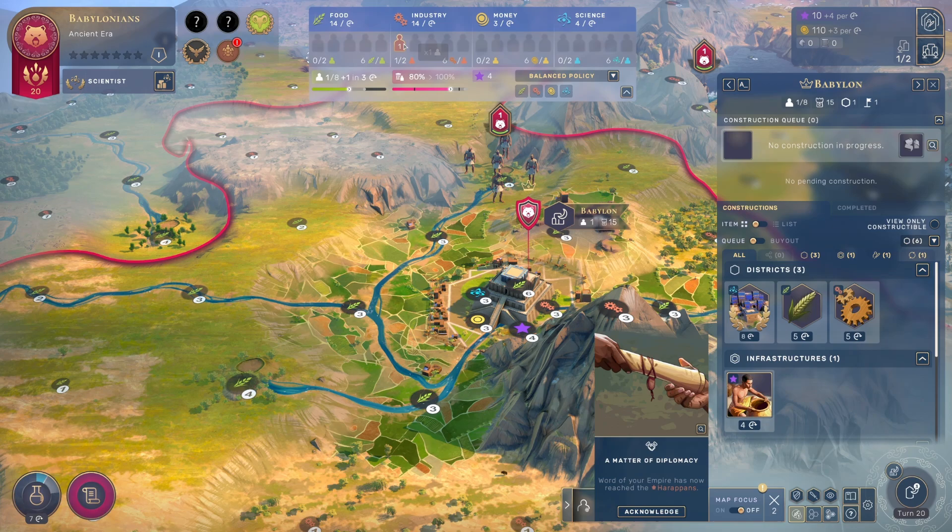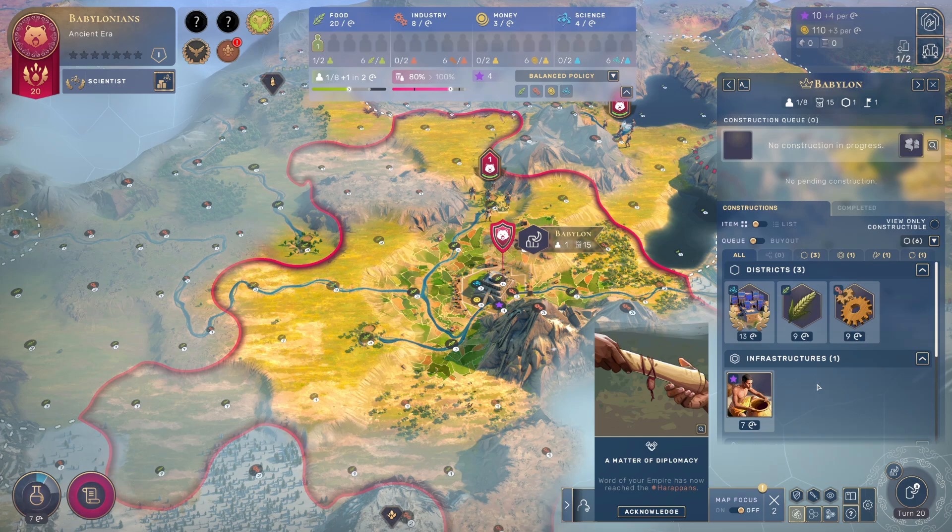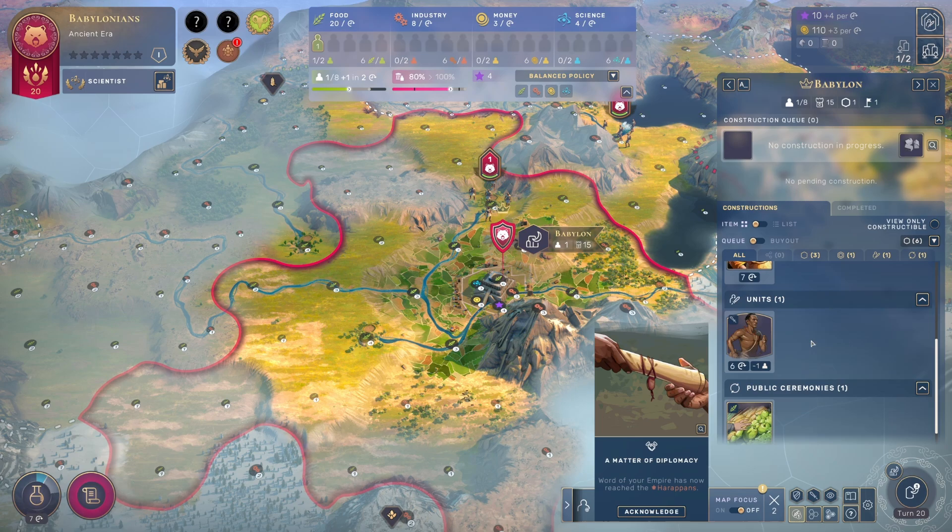This bar tells you how quickly your city is going to grow. If I leave this guy assigned to anything other than food we need 3 turns for another population — if I assign him to food, only 2 turns. There are three major categories of things you can work on in your city: districts, infrastructures, units, and public ceremonies.